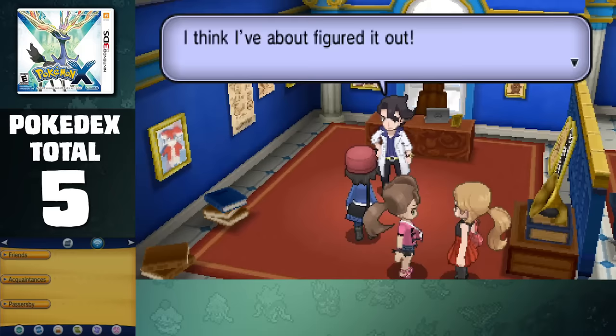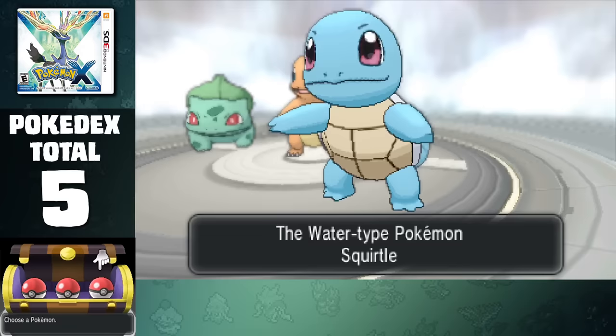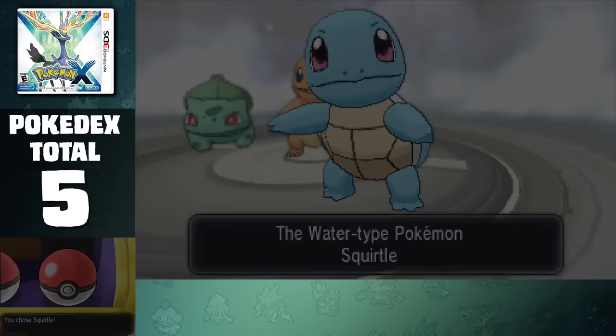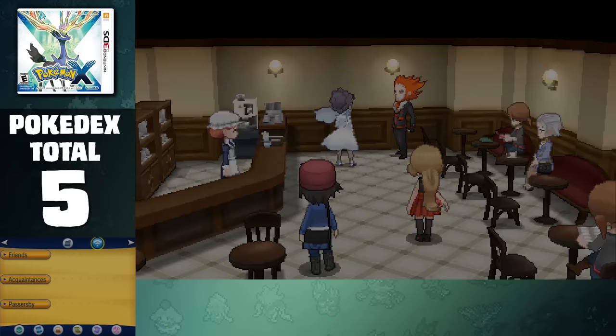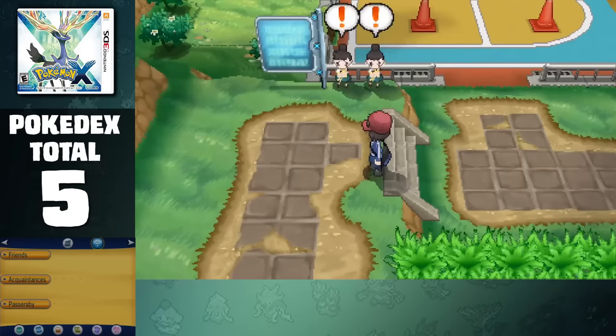Here we meet Professor Sycamore, and we're challenged to a quick battle against all the Kanto starters. Once we defeat him, we're able to pick one of the three. Although they probably won't get much use, it's good to have some form of type coverage for our starter before we have a strongly built team. After meeting up with the rest of our friends, we head into one of the cafes and meet Diantha and another character that definitely doesn't look evil in the slightest, and we can head to Route 5 to progress further into the story.